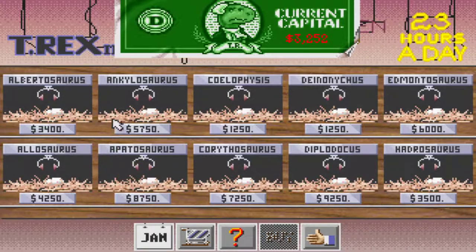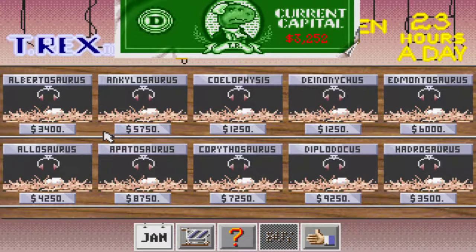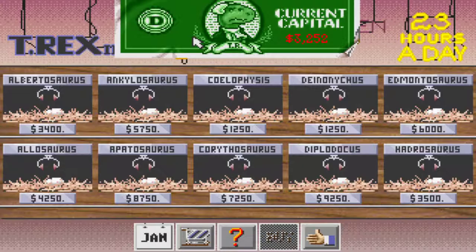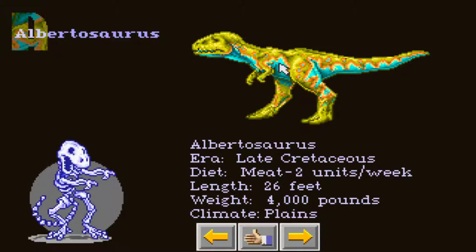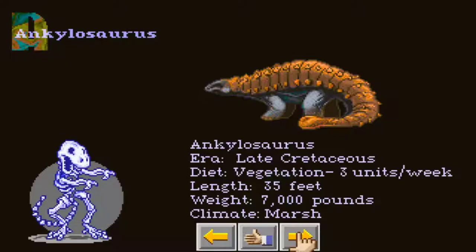Let's go ahead and buy our dinosaur. Another great simple layout — educational and still whimsically fun. You can click on any dinosaur, click on the question mark, and you get a nice layout of what the dinosaur looked like: their name, their era, what they eat, how big they are, their weight, and what climate they like to stay in. This one's in the plains — we don't want that. Here's one that's in the marsh.